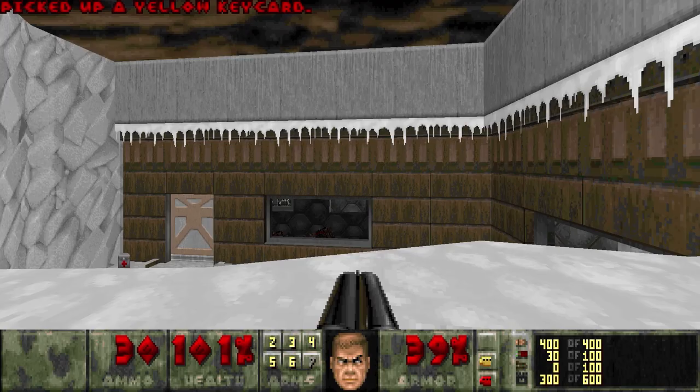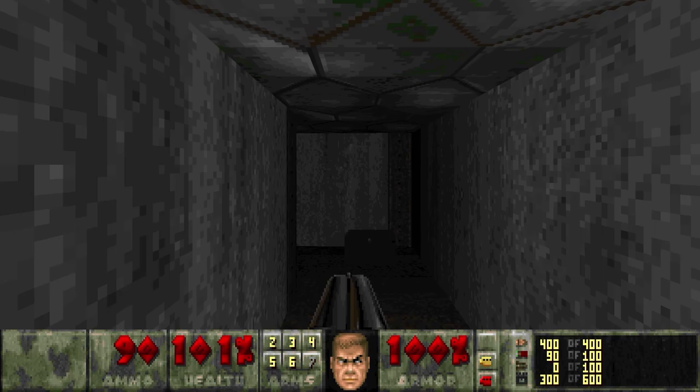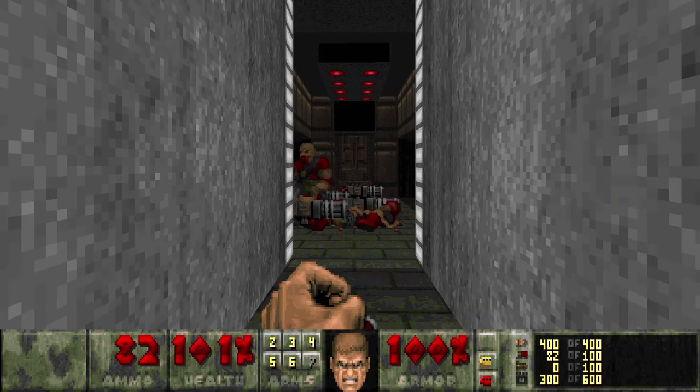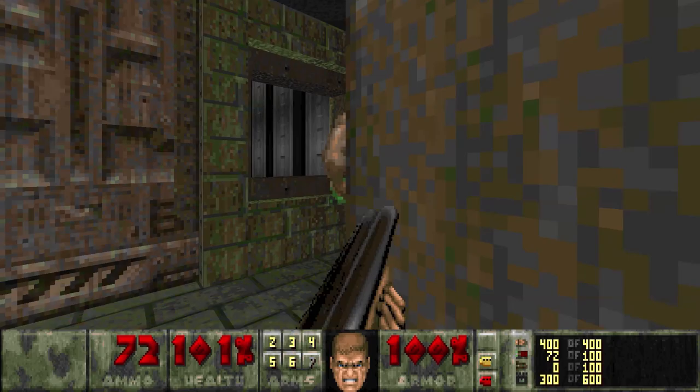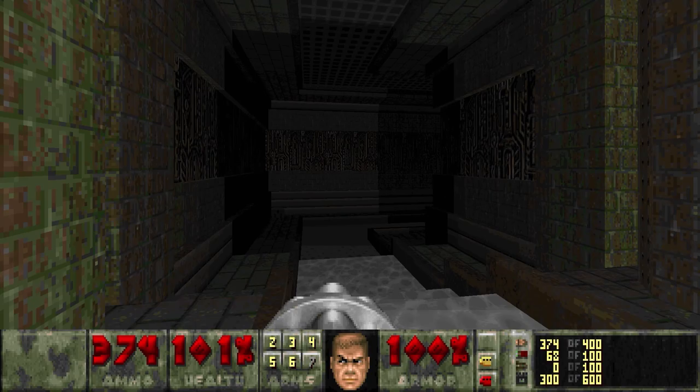Get rid of that baron and we'll hop down in here. Here's where the yellow key is, so we'll go back up. Finally we can get some more shotgun shells after being low for what feels like the whole map so far. Now we can go down this way and we are getting into the Sedgmire portion — Speed of Doom map four. My memory's a little fuzzy; it's been a long time since I've played Speed of Doom, and to tell you the truth I've only actually ever played it once, quite a long time ago.